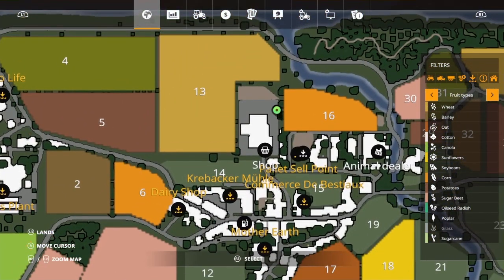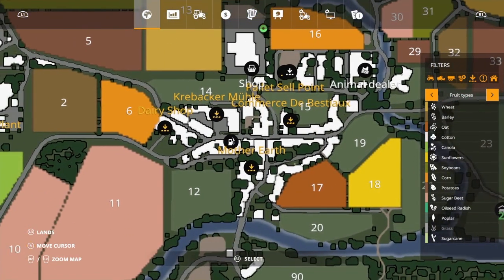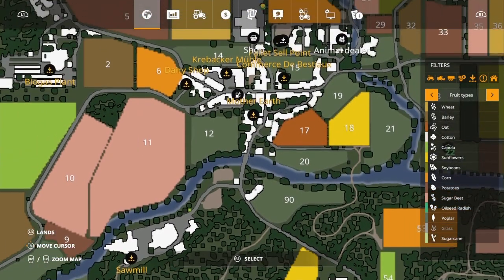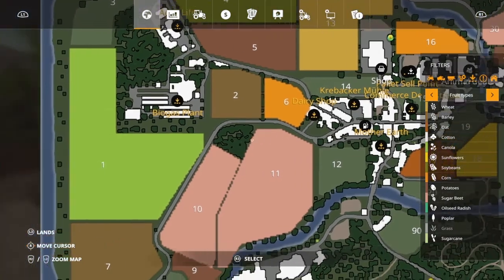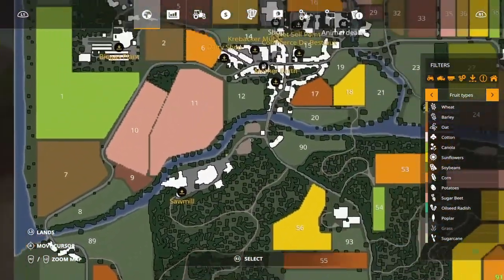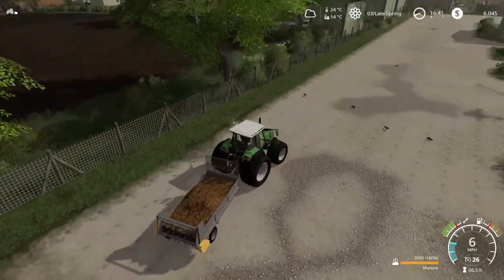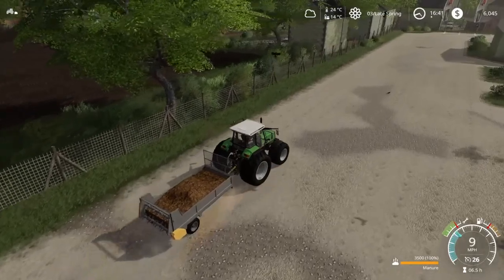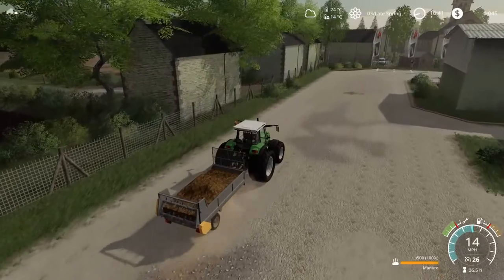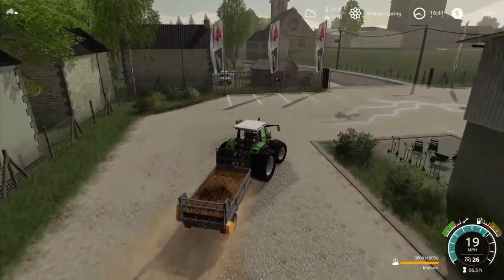Right, so we're here at the shop. We go back down that little road, and rather than heading straight back towards the farm, we take a right — basically as if we're going to our pelletizing system.